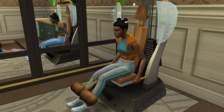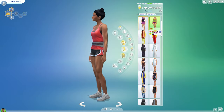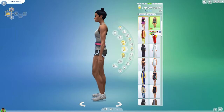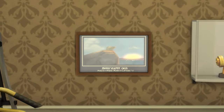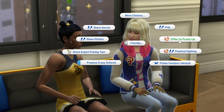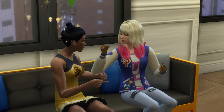At level 6 in the bodybuilder career you'll unlock a new weight machine as well as a workout look tailored to weightlifting, with a super chunky belt. At level 7 you'll unlock the Junior Solar System Trophy, and at level 8 a poster and a tracksuit-like outfit. At level 9 you'll gain a new interaction — Offer to Pump Up — which has a chance to give the target Sim an energized +2 moodlet for 4 hours.